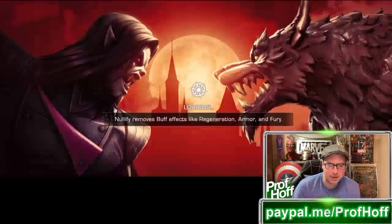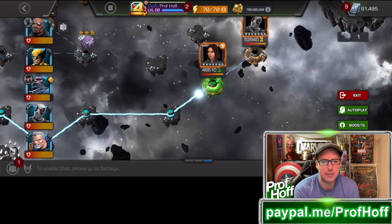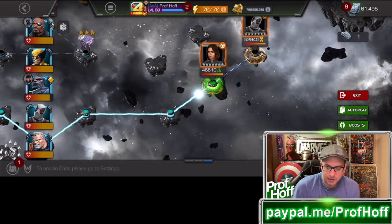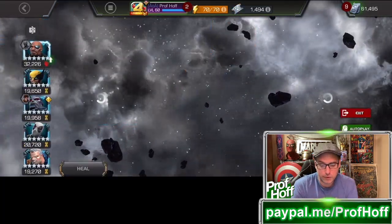I decided, because I had all these rank 4 rank-up gems, let's just take some people that are fun to take to rank 4. I didn't take up Apocalypse, I didn't take up Cable — maybe I should have — but out of the mutant champions that I took to rank 4, the only one was Wolverine.